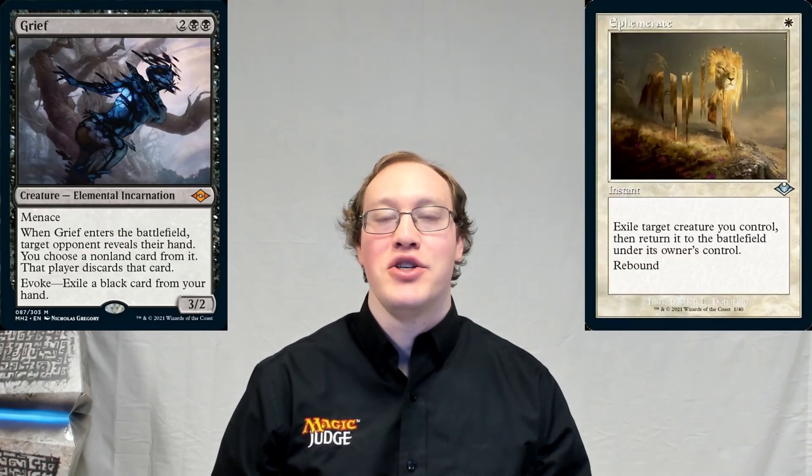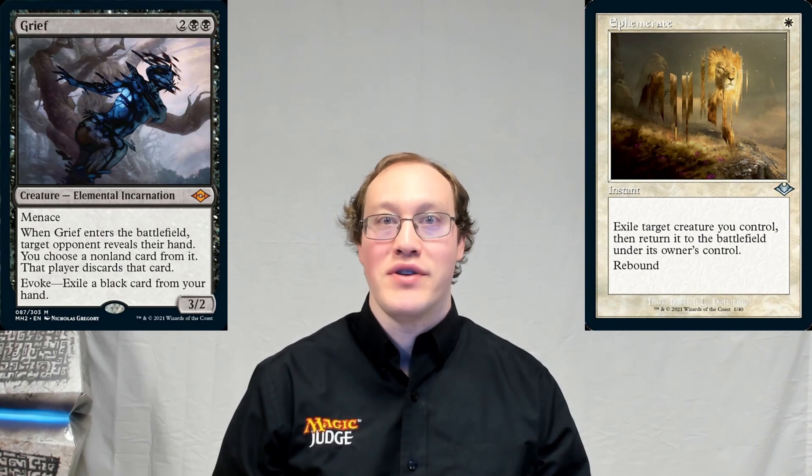Hey everyone, welcome to Judging for the Win. I'm Dave and this is my daily ruling. Today's question was submitted by a viewer — thanks to RodZeroHer for this one. Amy has Grief and Ephemerate. She wants to evoke the Grief and play the Ephemerate on it. What's the best way for her to get the most value?